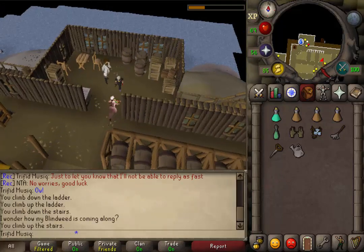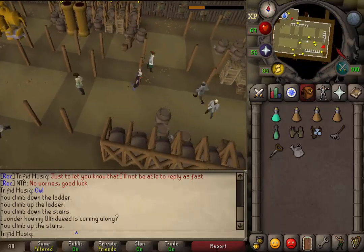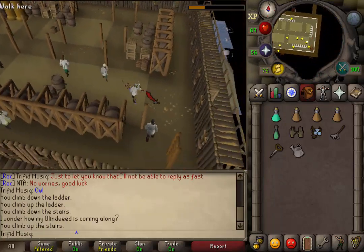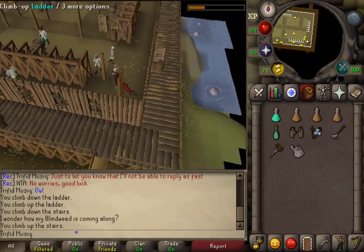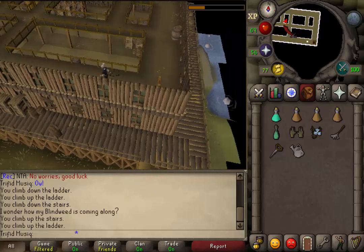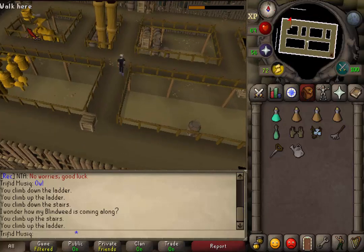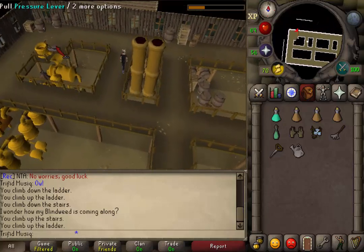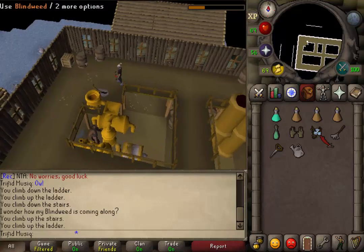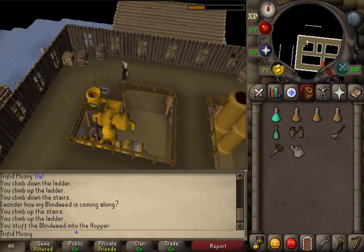Next, go to the southeastern corner of this floor and climb up the ladder to the top floor. Go to the northwestern corner where you will find a pressure barrel, a lever, and a hopper. Use the blind weed on the hopper, which is next to the lever and the pressure barrel. Then return to the captain.